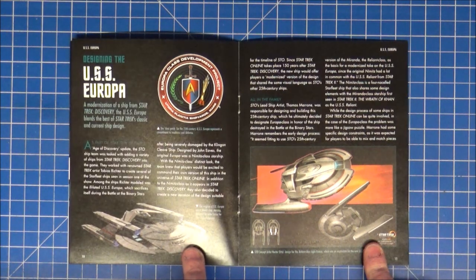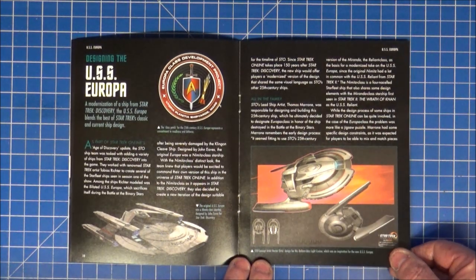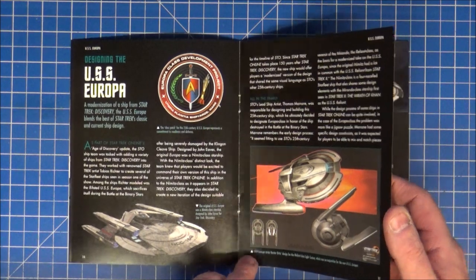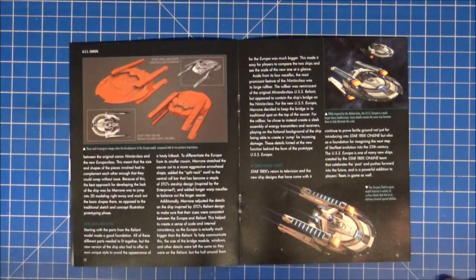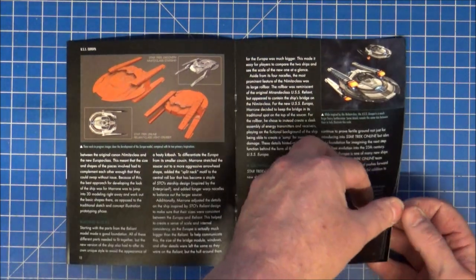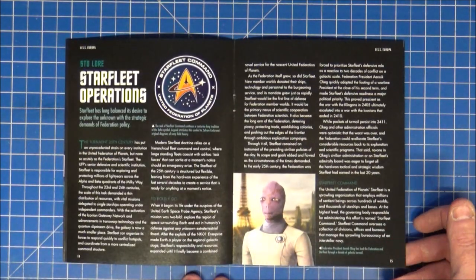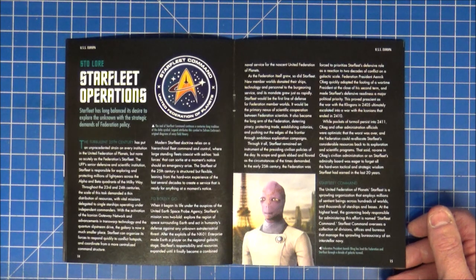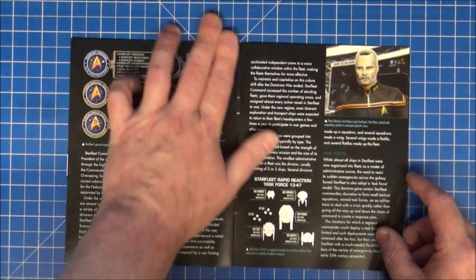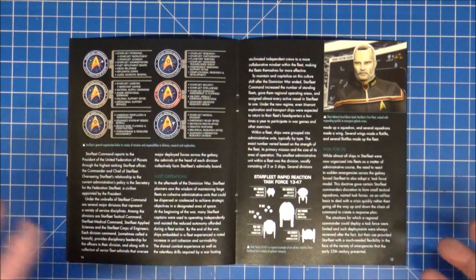Extraordinarily, the Europa here is clearly the one from Discovery, so it's part of the design legacy. As I say in all these videos, if you want to read the magazine just pause it. There's Starfleet operations and Star Trek Online lore — nothing confirmed yet in Discovery about whether any of this is actually canon, though it's set after where we are in the Picard universe.